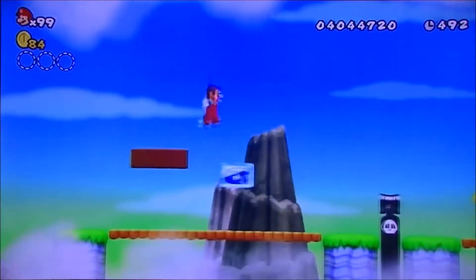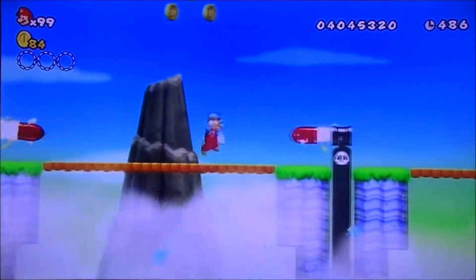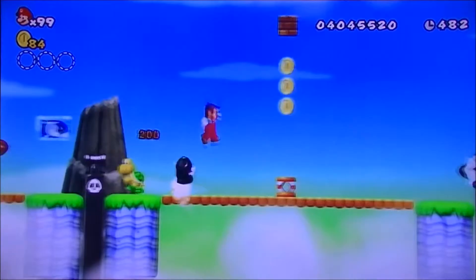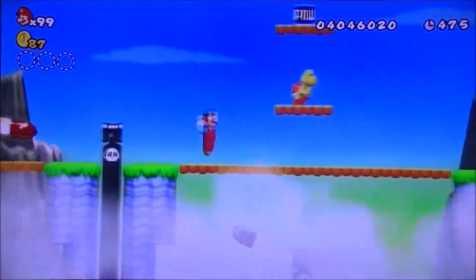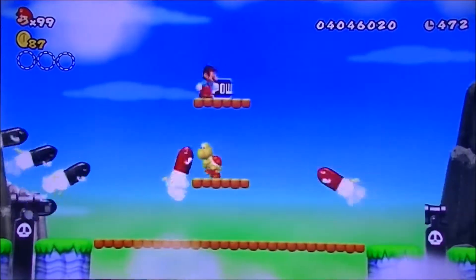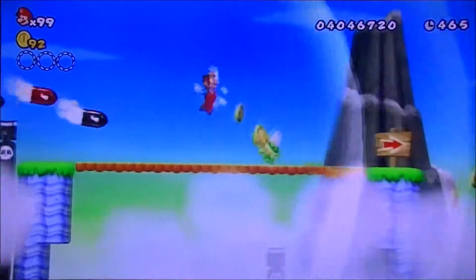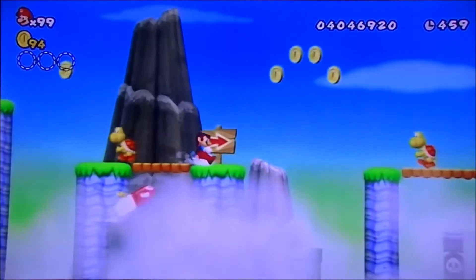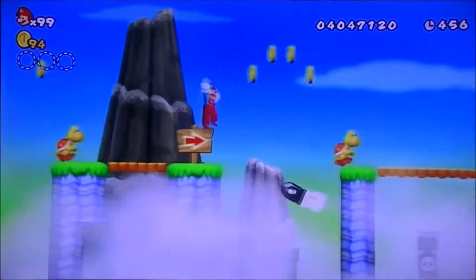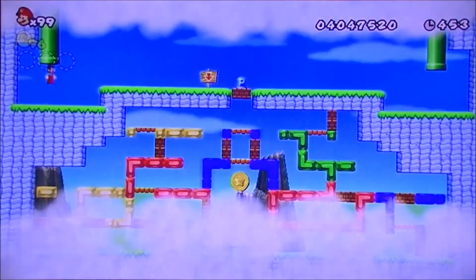Here we are introduced to homing bullet bills. They're basically bullet bills that home in on you. You can tell that they home in on you because they're flashing. POW blocks are useless against the homing bullet bills because they're in midair. We have a pipe down here that takes us into a maze.